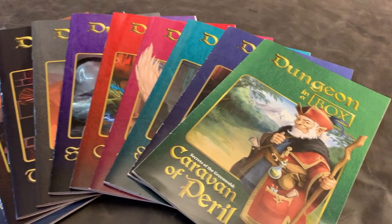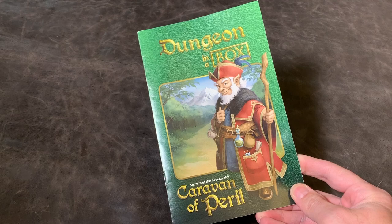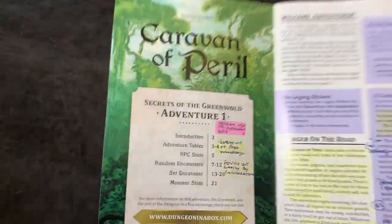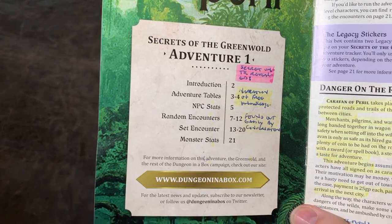Each module is 22 pages, which doesn't really sound like a lot, but there's a lot of content and it's reusable. This is the first book in the Secrets of Greenwald campaign, and it's called Caravan of Peril. The first page is your index — a really easy and quick reference. You have an introduction, adventure table, NPC stats, random encounters, set encounters, and monster stats.